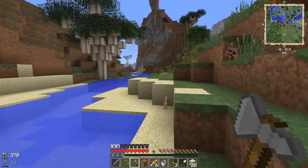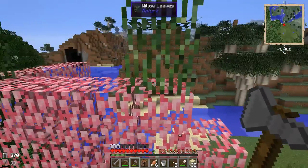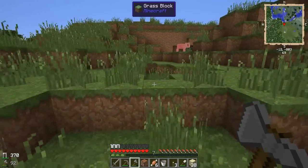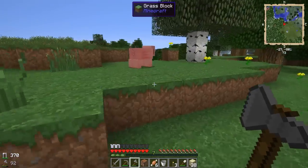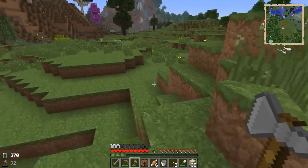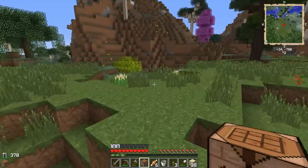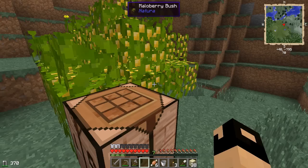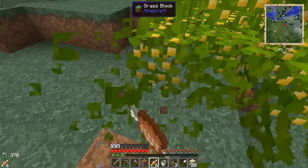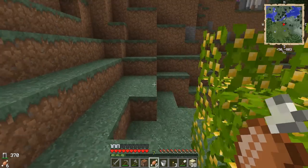I need three pieces of sugar cane to make a book, then we can grow the other two. We got some cherry blossom saplings so we can grow some of those trees as well. We're going to need food here soon with these animals, but I kind of want to bring them home and breed them rather than kill them. For food right now, we're going to take any bush we see and put it inside our cave. Look at all these bushes here — we'll take some of these with us. We have some wheat growing and we should be okay.